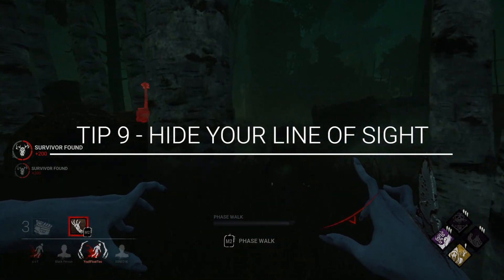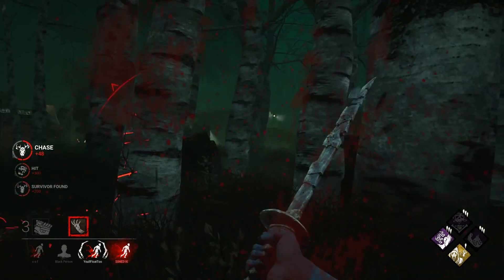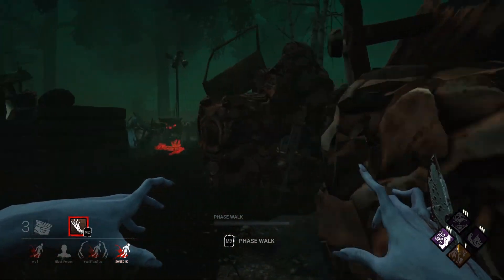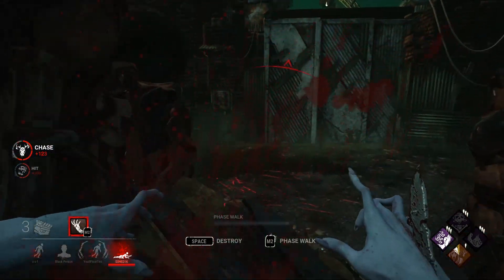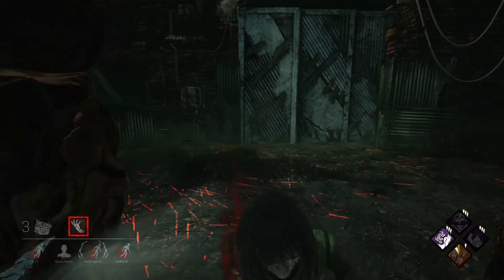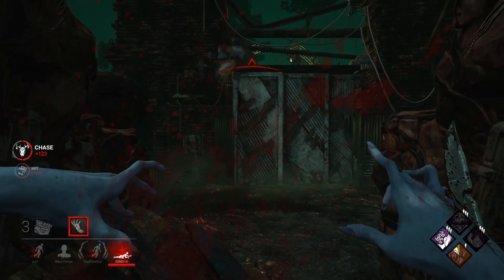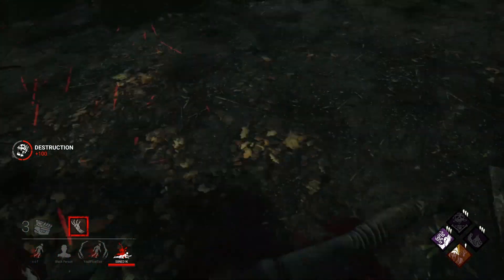Tip number nine: hide your line of sight. Now this tip could be considered a more advanced tip, but survivors depend on your red line of sight to know when you're rounding a corner. So sometimes simply moonwalking around a corner can give you the advantage to get that extra hit and down them. Instead of just walking forward around a corner, hide your vision radius by turning a bit or turning around completely while still walking and maintaining the same direction. It could be what ends chases early to your benefit.